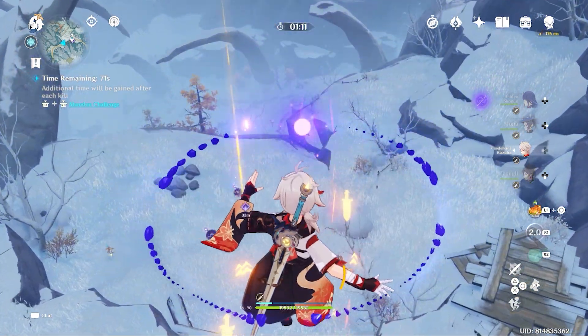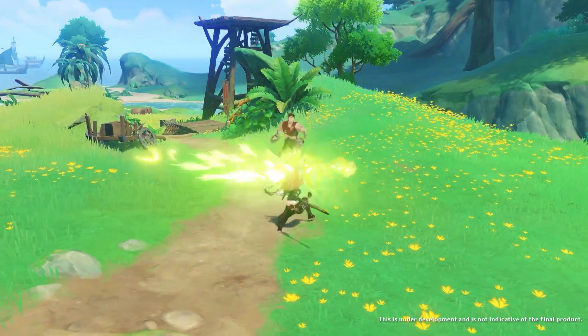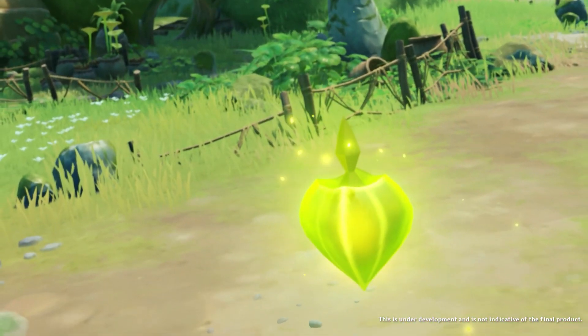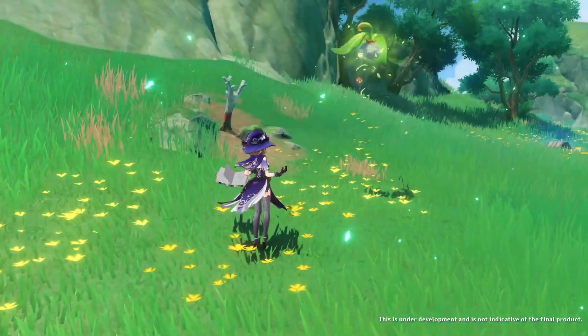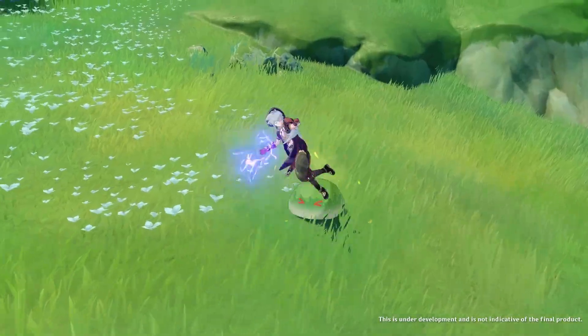The first one is Bloom and the second is Catalyze. Bloom is caused when you apply hydro element with dendro element, and on triggering this reaction it will drop crystal shards — similar to the geo reaction which gives a shield — but these crystal shards don't give a shield. They will actually damage the enemy when you touch them with electro, pyro,